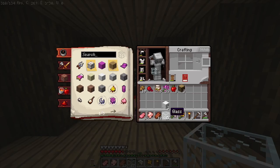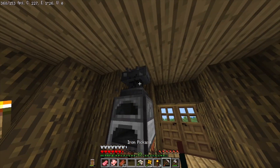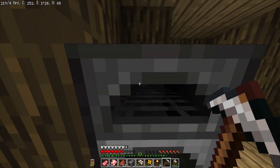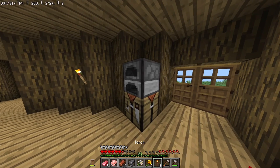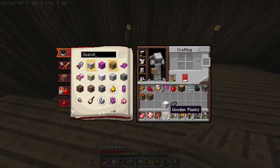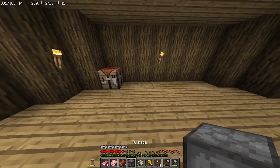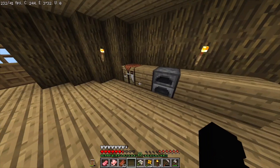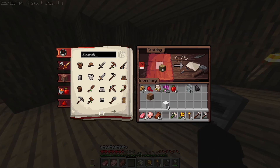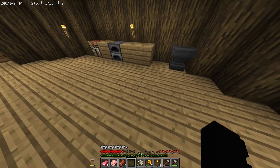I'm gonna move this stuff to the other side. Wait — do I not pick up the anvil? Oh, it's right there. All right, we're gonna put our crafting table down over here, get our little furnace, make little counters. Oh, I can make him one bed right now!